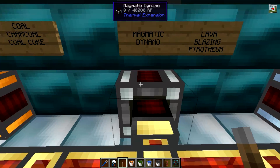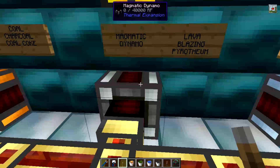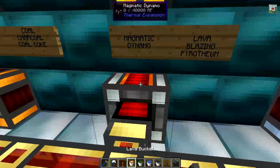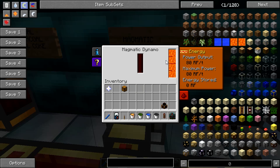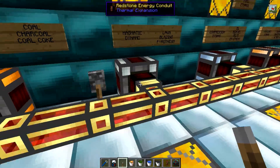The next engine is the magmatic dynamo, which can be run on lava or blazing pyrethium. Lava is obviously very easy to get hold of — we'll just chuck a couple of buckets in there. You'll see it only has one space to place fuel as it only takes one fuel. Again, maximum power is being produced, and we simply turn it off with a lever.